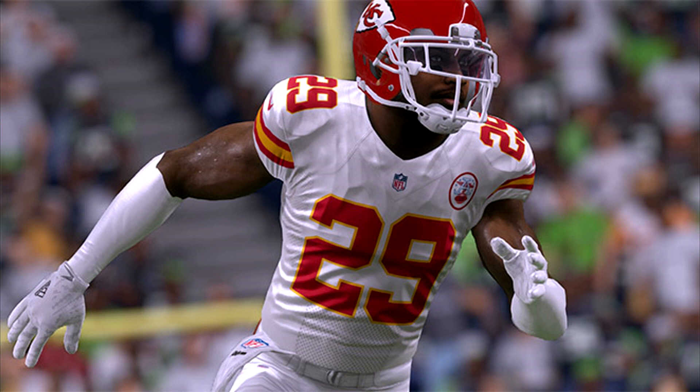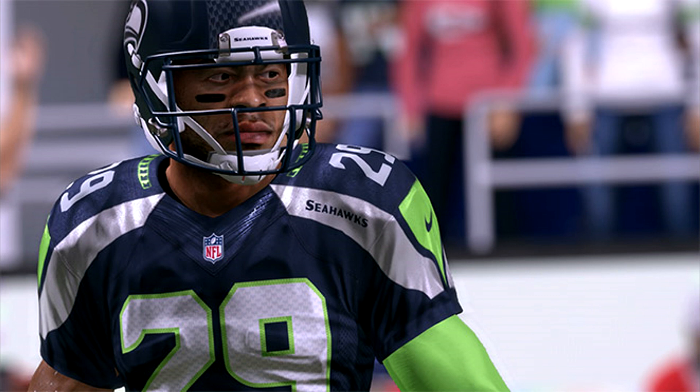Number 4 — there are a lot of good free safeties in the league. We have Earl Thomas, also at 93 overall. Thomas comes in with 91 speed — the same as Eric Berry — and 93 acceleration, so his range would be slightly more. He has 93 agility, 78 man coverage, and 89 zone, which is the same as Eric Berry. Last year, Thomas had 64 tackles, 1 forced fumble, and 5 interceptions. He has 21 interceptions over his 6-year career.